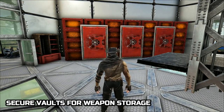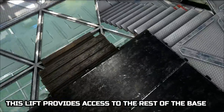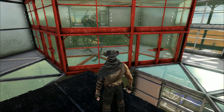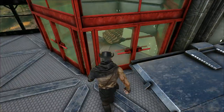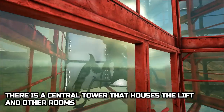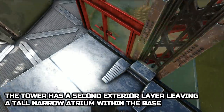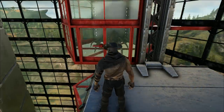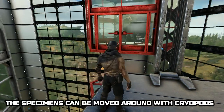Secure vaults for weapon storage. This lift provides access to the rest of the base. This is a specimen containment area. There is a central tower that houses the lift and other rooms. The tower has a second exterior layer, leaving a tall narrow atrium within the base. The specimens can be moved around with crab pods.